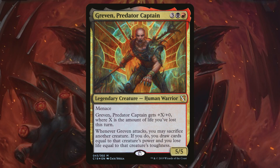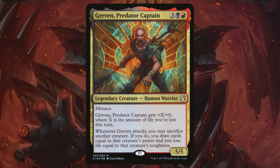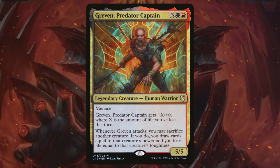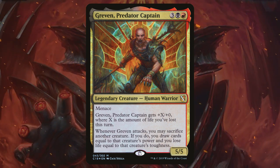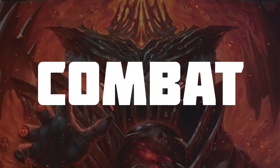I want to give a special shout out to maybe our alternate commander that we've hidden in our deck — that's Greven, Predator Captain. This card allows us to sacrifice those creatures that we've stolen to boost Greven's power and draw us a ton of cards. That gets me into the next part of the deck: Messing with Combat.